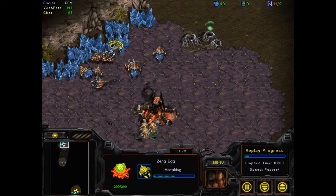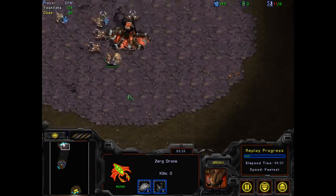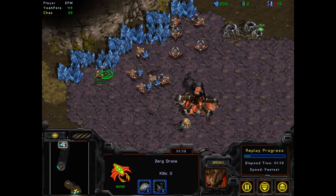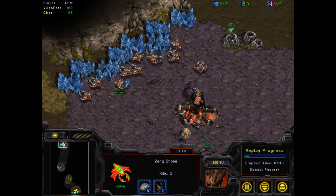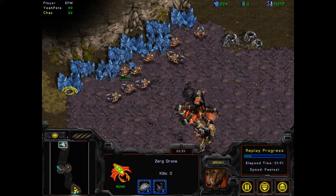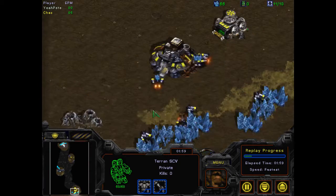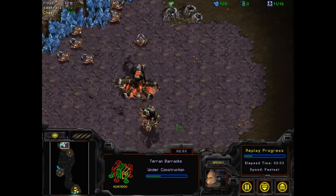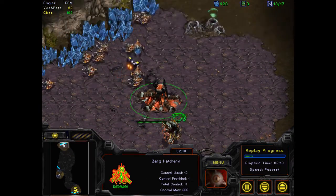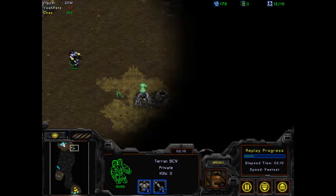I cancel those drones and put them immediately back to mining. You can only have one drone mining per mineral at a time. On a low mineral map like this, it's two drones per mineral. It looks like he's coming to scout me. I got my overlord, and I'm going straight for a second hatchery. Here he is scouting, looking to see if I expand by that second gas.